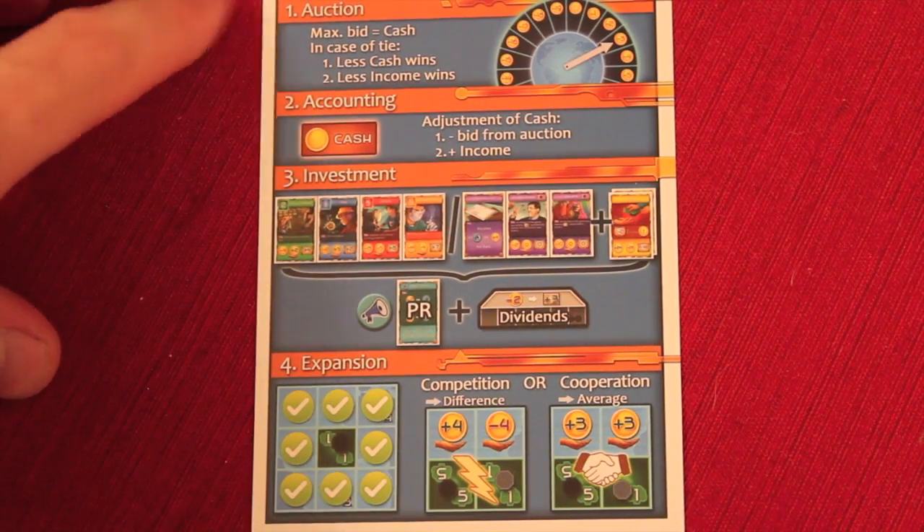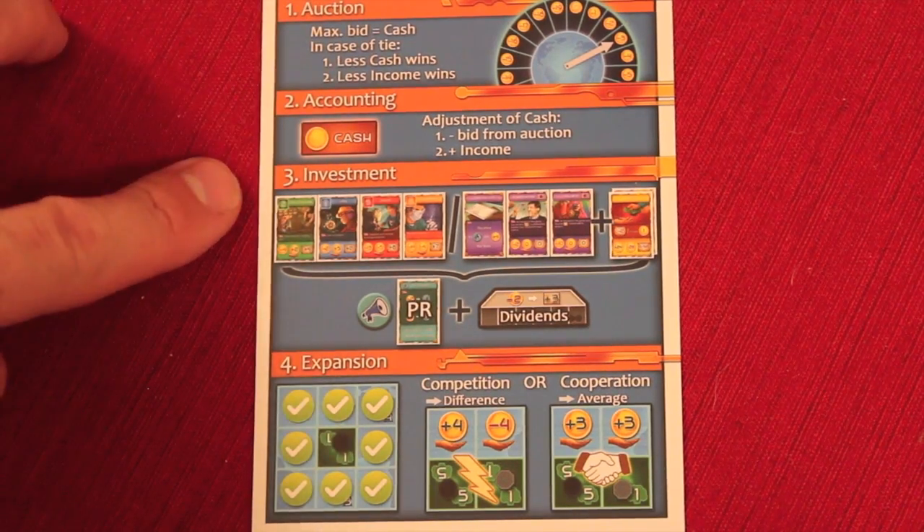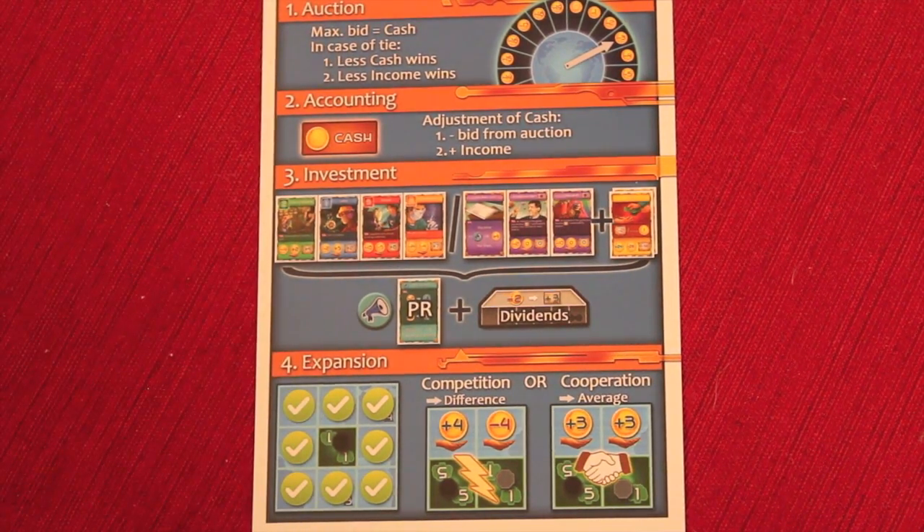It comes with a handy player aid. Each round has four phases: auction, accounting, investment, and expansion. Let's run through one of these rounds.